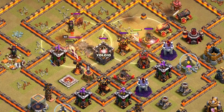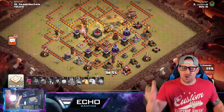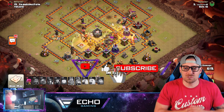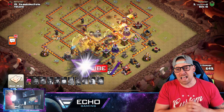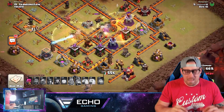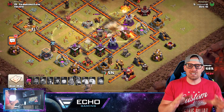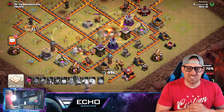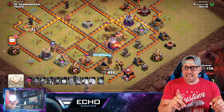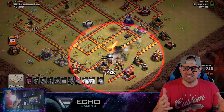If you want more strategies like this, stay until the end of the video because I have four more for you. Also subscribe to the channel and ring the bell for daily Clash of Clans videos. Look at the heal spell placements getting some maximum value, allowing all the Miners left over in the base to be healed. A beautiful thing about Miners is they heal up even when they're underground.